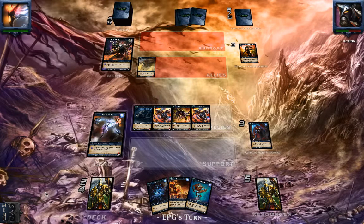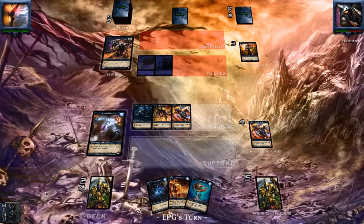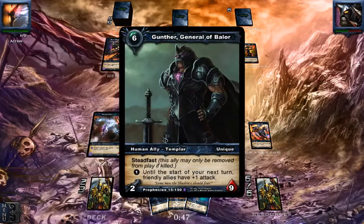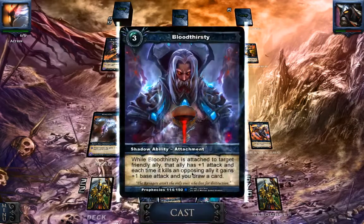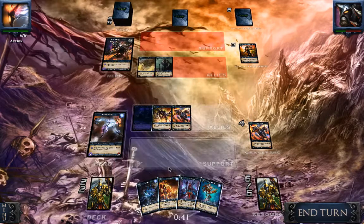I'll be showing off some more matches in the future, and also with Lance of course. There comes the general — the 2/9 ally, 2 attack, 9 defense. And for a few resources it's going to boost up all of your allies with 1. That's pretty scary. Well, let's just attack him first to draw a card, and we're going to drop the Bloodthirst — it's going to deal some damage next turn.